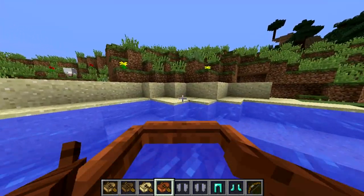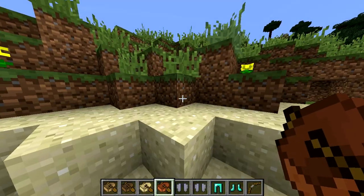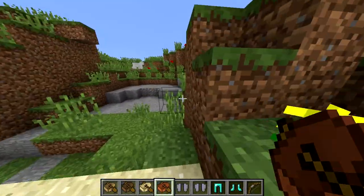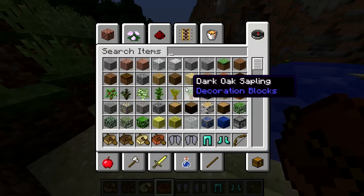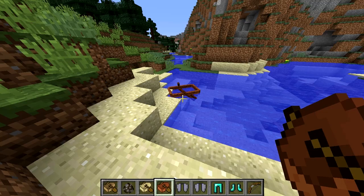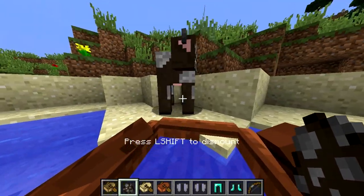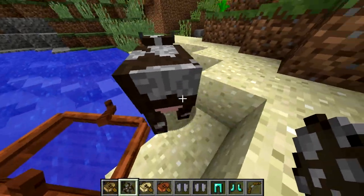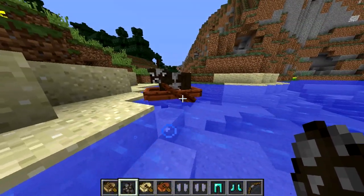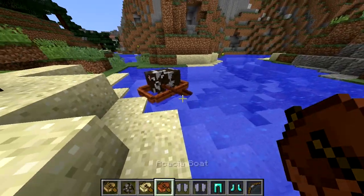Again, your boat does not break as easily — as you can see I'm going to crash right into this little sand pile and the boat does not break. I thought this was very cool. And you can also get mobs in there. Let's see if we can actually push a mob inside the boat. Yes! As you can see, the cow got inside the boat, so you can actually push mobs into a boat.